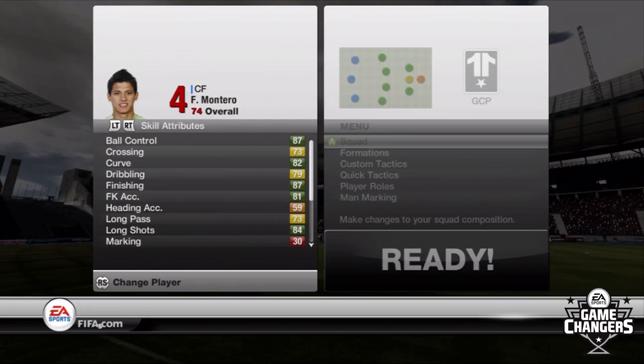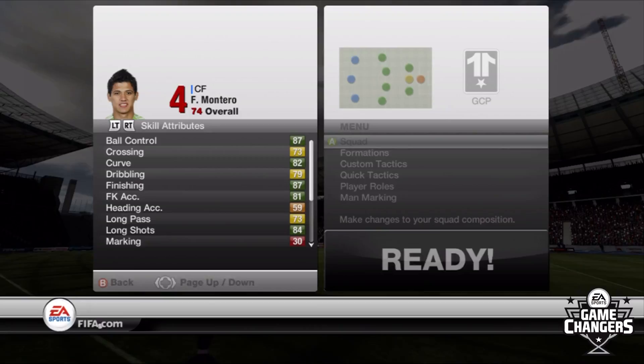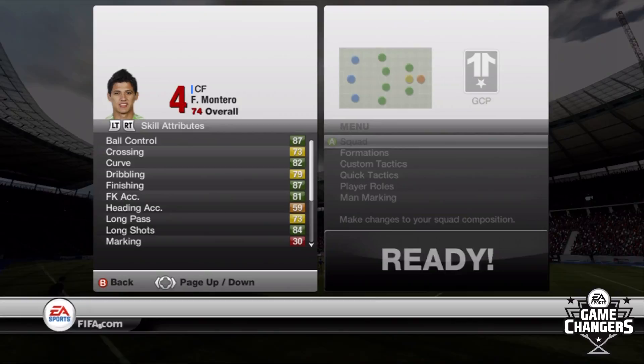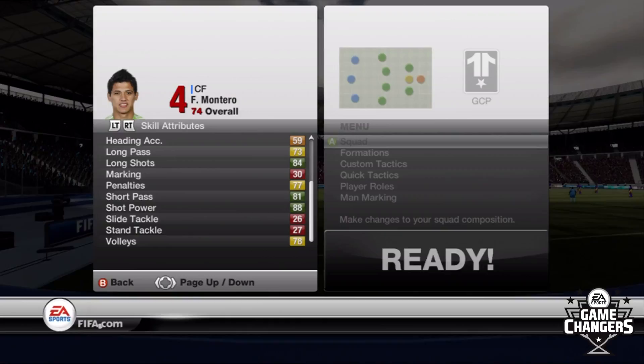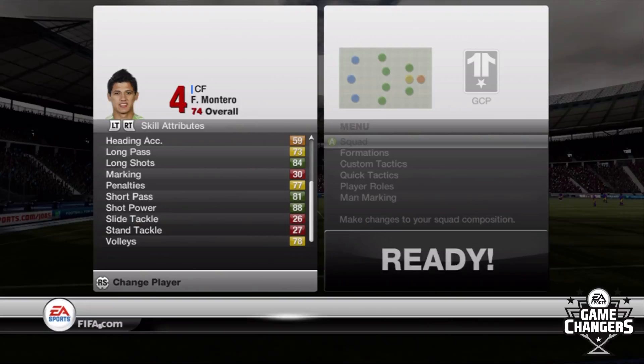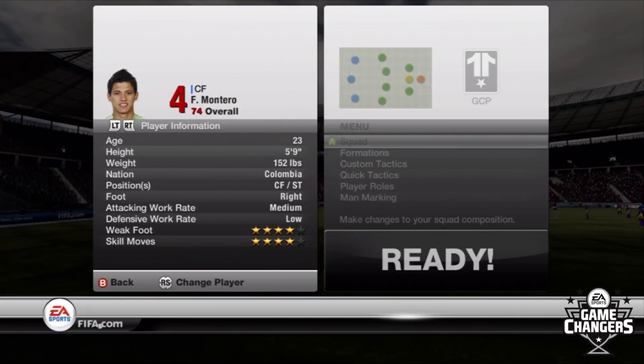73 crossing, 82 curve, 79 dribbling, 87 finishing — God, I love that stat. 81 free kick accuracy — you guys will see a bunch of free kicks from Mr. Montero. Long passing, 73. Long shots, 84, which is very nice to have. Penalty, 77. Short passing, 81. Shot power, 88 — so he is very nice to smash it into the back of the net. And then volley, 78. So obviously on a 74 rated player, those stats are pretty crazy. Let's go right into the gameplay and see if he shows them off.